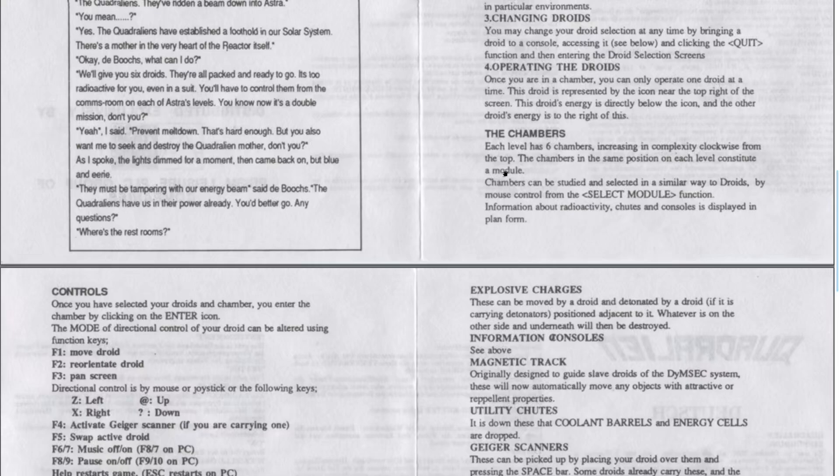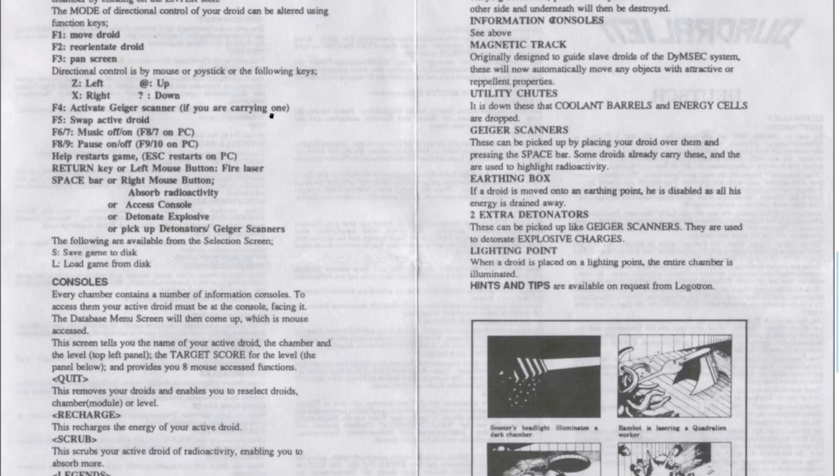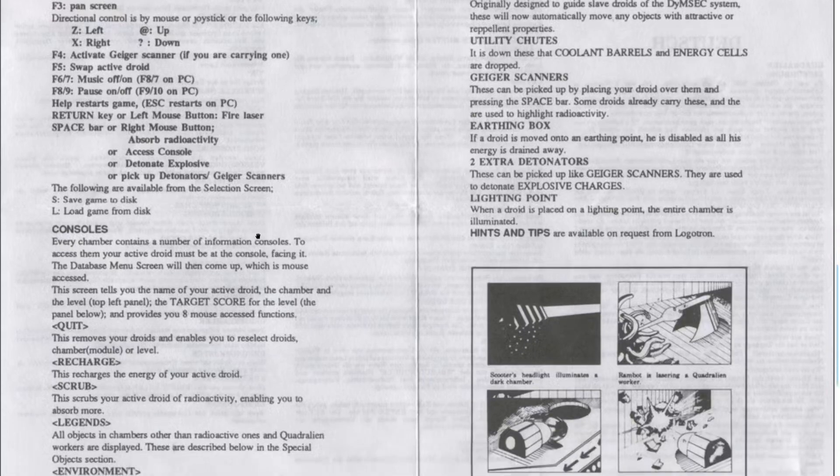Each level has six chambers, increasing in complexity clockwise from the top — so this is important to know. For controls: F1 makes your droid move with the cursor keys; F2 lets you rotate your droid; and F3 pans the screen. You can use the directional keys, and there are buttons for a Geiger scanner, which I haven't found yet, and a swap active droid function.